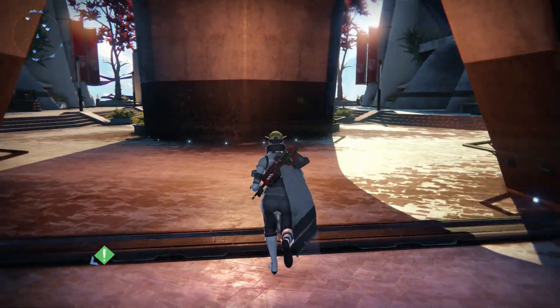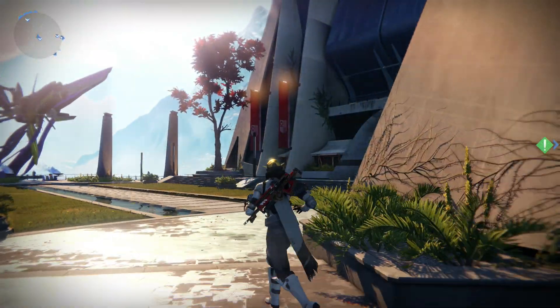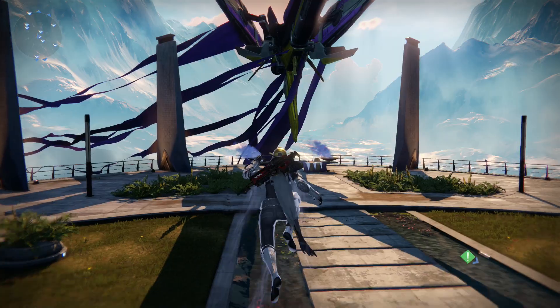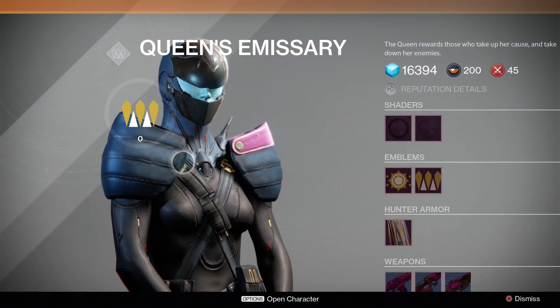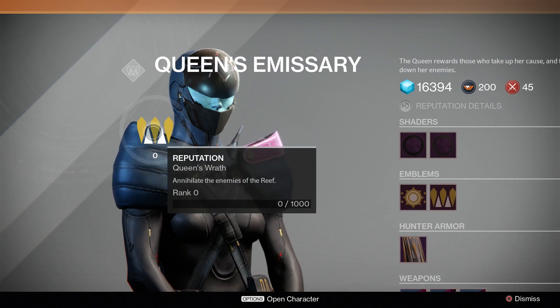Let's go check out the new part of the tower. This is the back — it's pretty epic so far from what I've seen. Here you can see the queen herself, the queen's emissary, and this is what she sells. You need reputation with the Queen's Wrath.